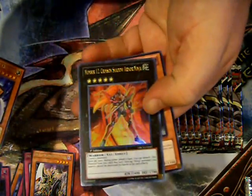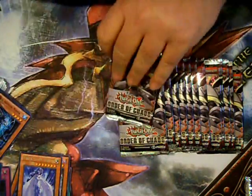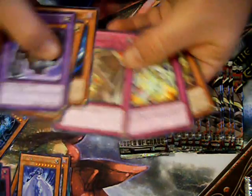Our second Ultra of the day — Crimson Shadowed Ninja. Actually wait, no — I've got the other Insector Sword again. Still wanting to get maybe an Ultimate Zenmighty, that would be kind of cool. Just another rare.